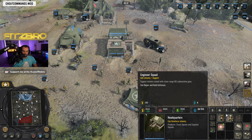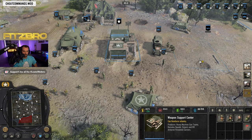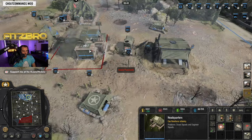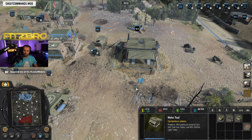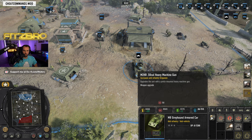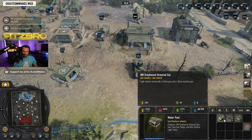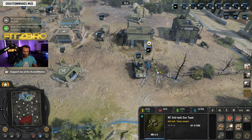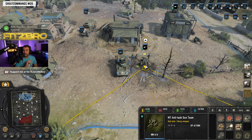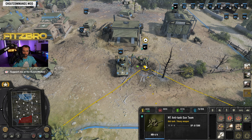Now let's look at the next tier of buildings. The motor pool gives you light vehicles. From there you can build the greyhound, which is excellent at taking out enemy infantry. You can spend ammunition to upgrade it with a heavy machine gun. You can also get the anti-tank gun from the motor pool — it doesn't cost fuel, but if its crew gets killed and runs off, the enemy can pick up your gun and steal it, so don't play too aggressively with it.